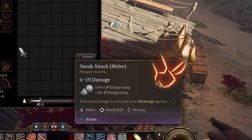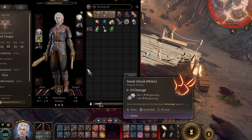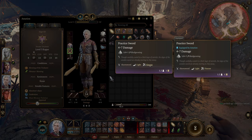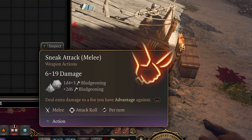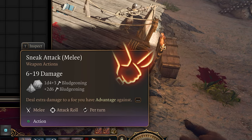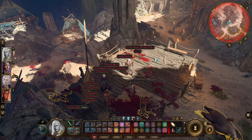Next up is the only weapon that can deal bludgeoning damage with sneak attack. Most finesse weapons do not deal bludgeoning damage except for one: the practice sword. This short sword deals bludgeoning damage and since sneak attack inherits the damage type from your weapon, you can use this to deal bludgeoning damage with your sneak attacks. This can be very helpful against bosses that are vulnerable to bludgeoning, like Grimm.